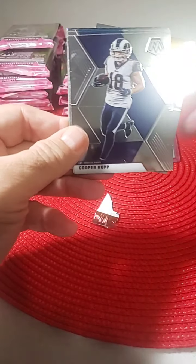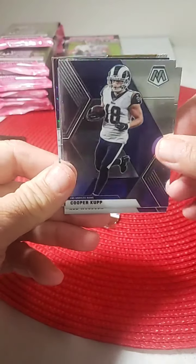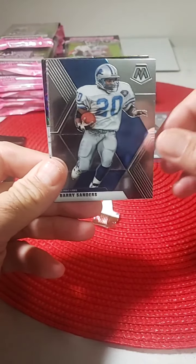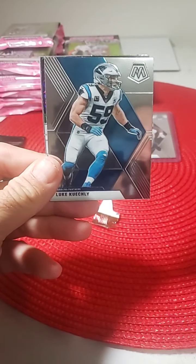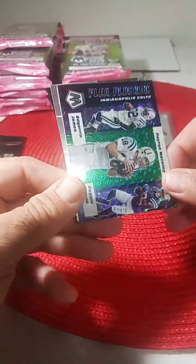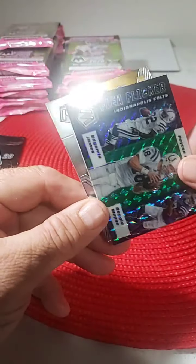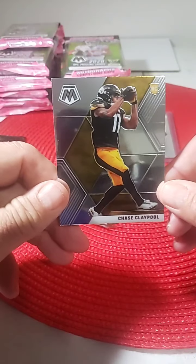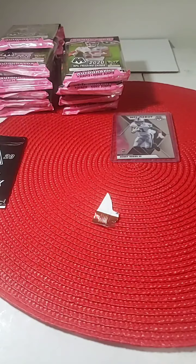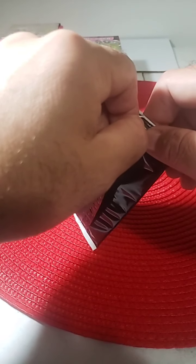Pack number two: Cooper Kupp for the Rams, Hall of Famer Rod Woodson, Barry Sanders, Luke Kuechly, Flea Flicker, Mosaic Indianapolis Colts, and a nice rookie right here for the Steelers — Chase Claypool, who's having an outstanding year. So nice little hit there, nice little pack for the first two. Put that in a top loader right now.